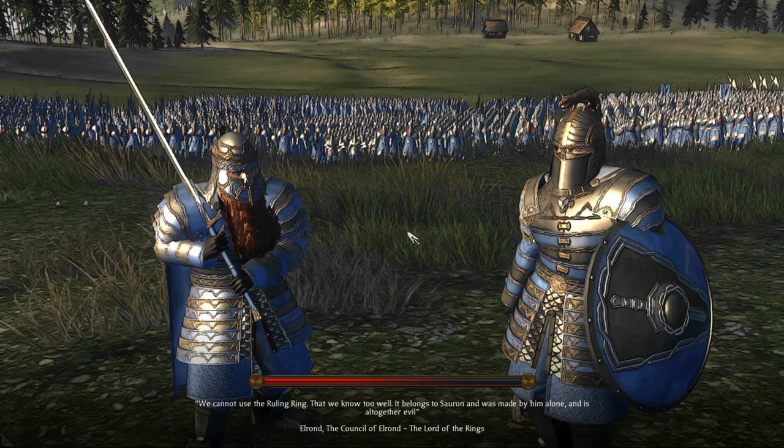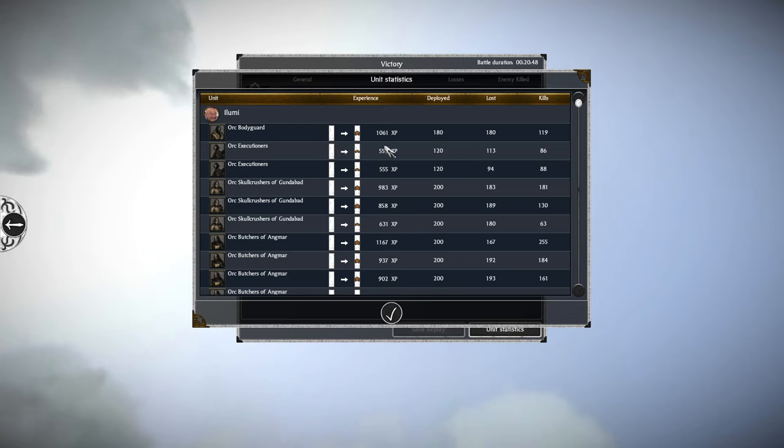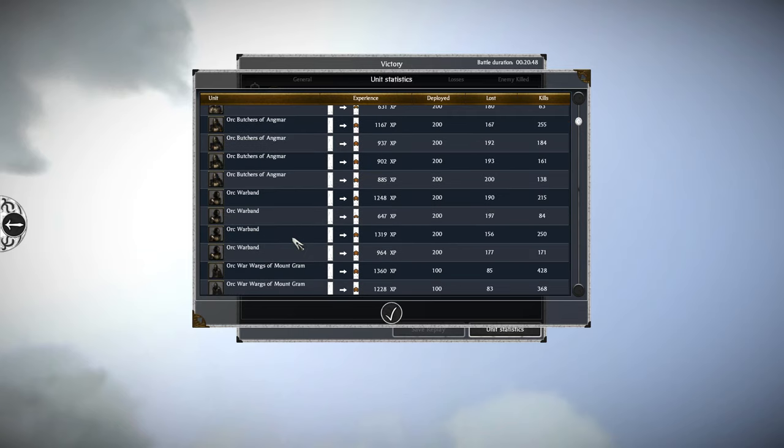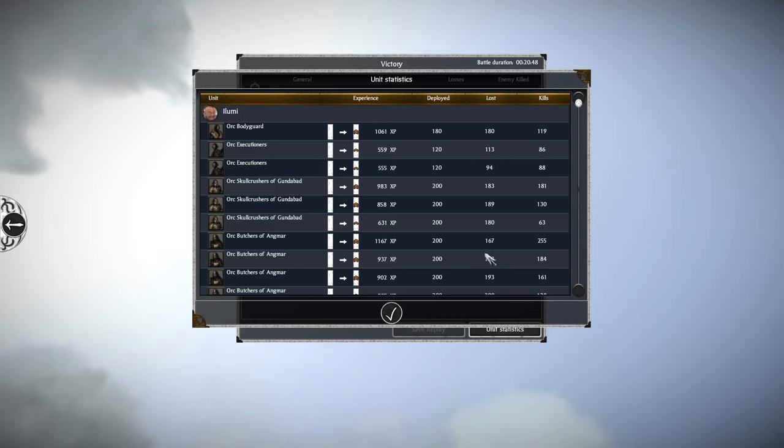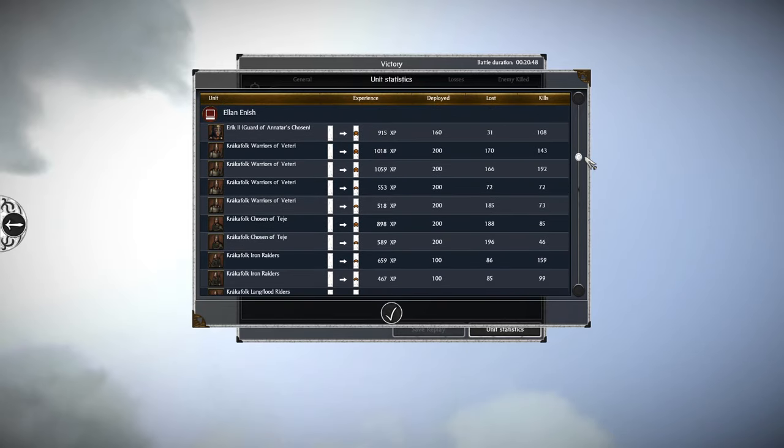And that is that. So there we have it — and rather fittingly, Thrain II in the end-game splash screen, even though his force and he himself were ultimately vanquished. Looking at the casualty screen — this was from the perspective of Elan Elish, getting a few good kills as well. Orc Bodyguard getting a good kill count there, some of which would have been against Isildur's equivalent bodyguard. The shock infantry for the orcs — the extra damage they were capable of dealing — the Skull Crushers and Orc Butchers actually did a really good amount of damage.